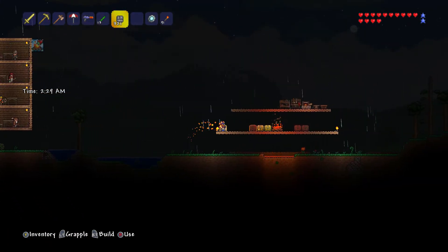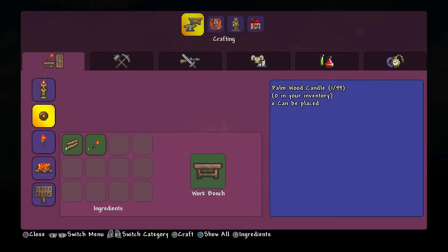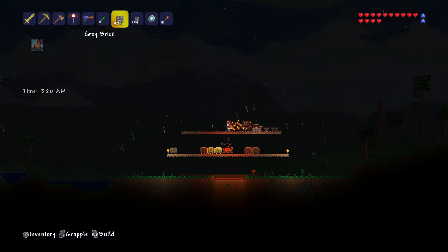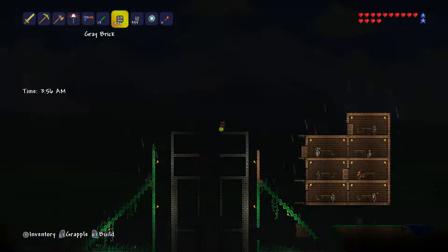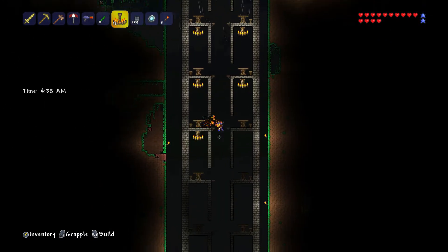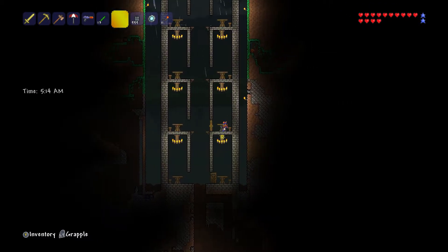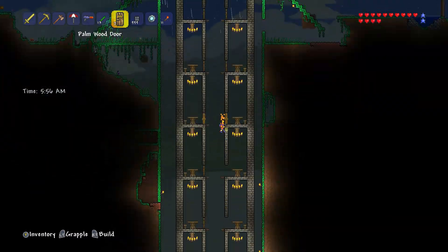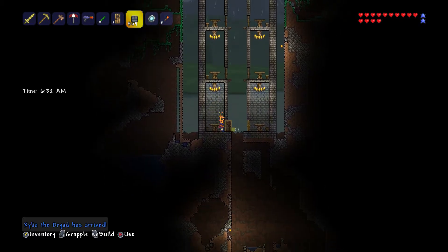So most of the rooms are constructed. It's time to fill it in with some background wall and light it up. So far I think that looks pretty cool. I'll probably put something on the table for light, like a candle or whatever, just to make sure everything is actually lit up. But so far I'm really liking that palm chandelier. Considering that's a snow block background, it looks very similar to that stone.